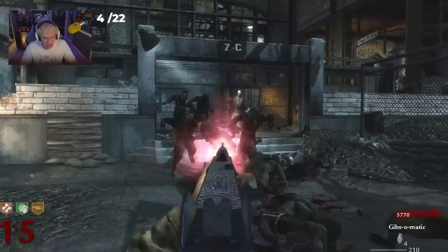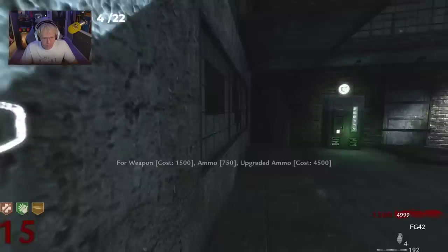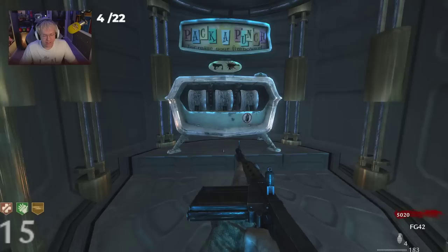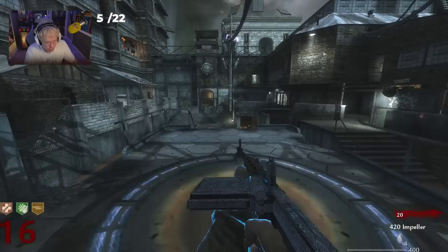A big max ammo — that was actually a huge max ammo. I thought we wouldn't have enough. Let's go for another wall weapon. What's right here? This is the FG-42! I don't have enough points yet. I need to headshot this guy or rebuild the barrier and then headshot him. That is so funny. Our fifth weapon pack-punched is the FG-42.